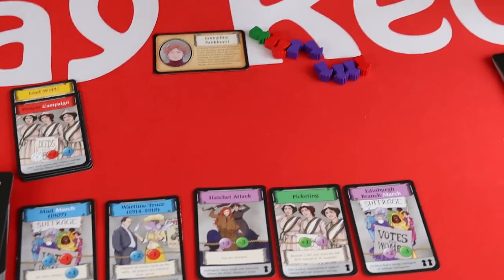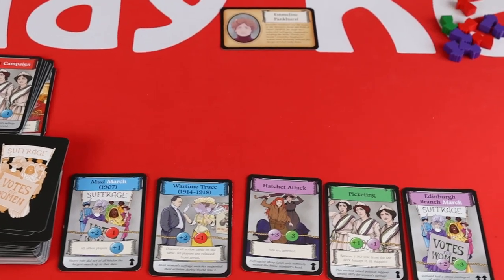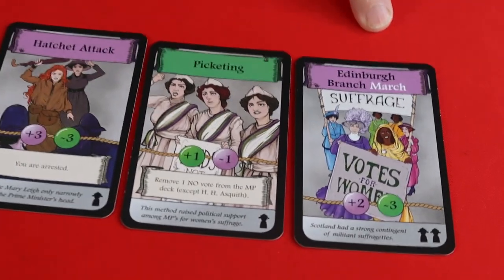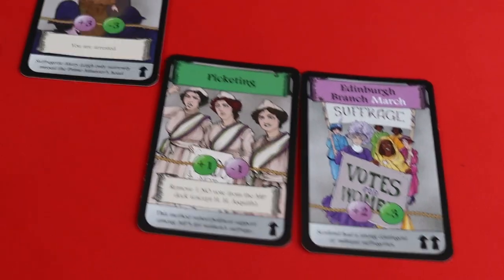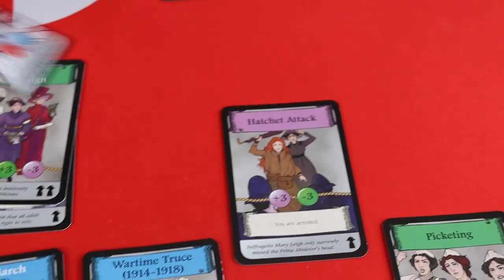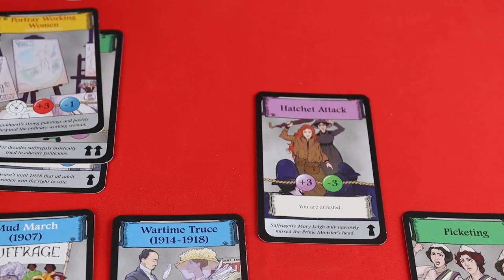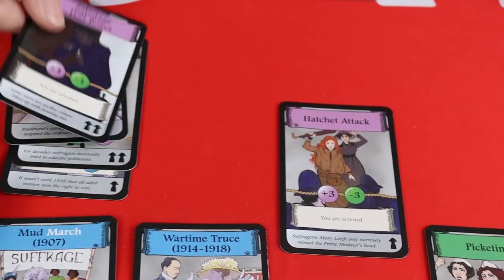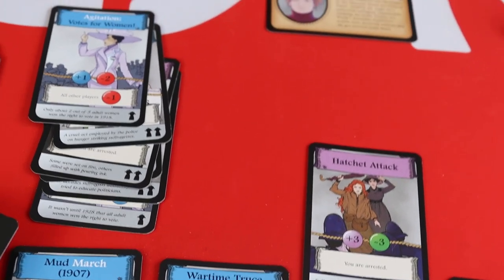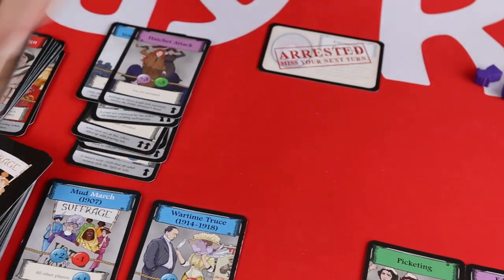My vote didn't pass and I'm now back to nine supporters, so I need to get more supporters before I can do another vote. I take the card 'Hatchet Attack' — plus three on purple so I gain three purple supporters, and minus three on green. I actually have one green so I lose that one and I'm arrested, so I'd flip my card over and miss my next turn.